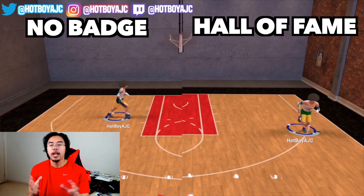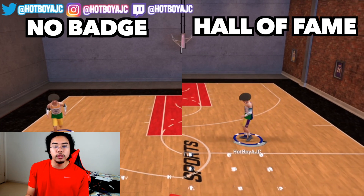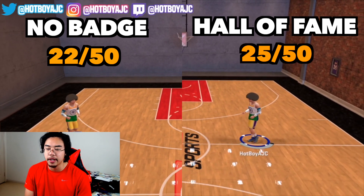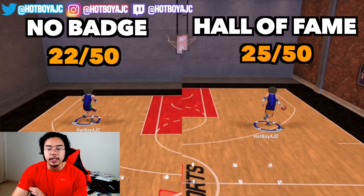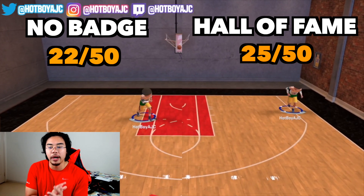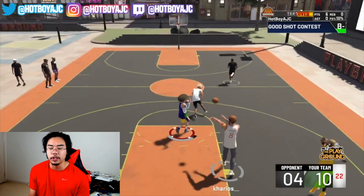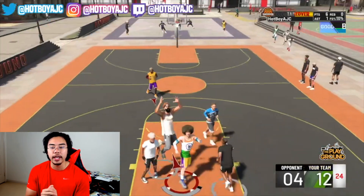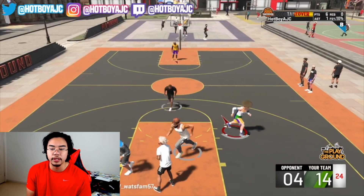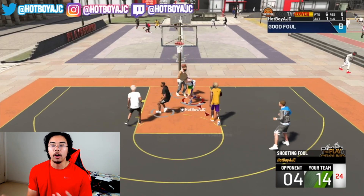We moved on to moving shots — fadeaways and things like that. Moving shots aren't really my forte. I put Hall of Fame Difficult Shots on both to make it fair. With no badge I was able to hit 22 out of 50 — I know, it's terrible, I don't know how to fade away. With Hall of Fame I hit 25 out of 50. There's not as much of a significant difference, but the easiest ways to green with Hot Zone Hunter are in catch-and-shoot and off-dribble scenarios rather than off a fadeaway. That's where you mostly feel the difference.